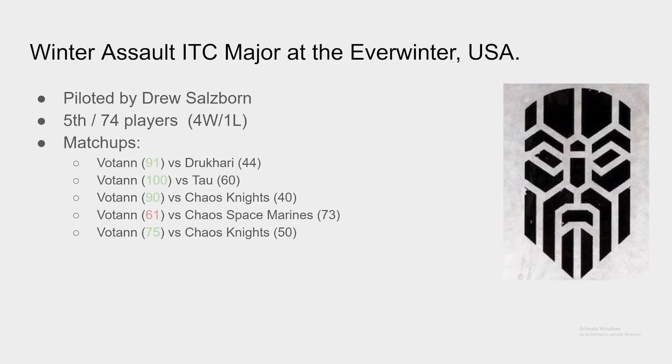Where I do think the list would have some difficulties is into armies that are more on the hordy side — and we see something like this happen in game four against Chaos Space Marines. Chaos Space Marines right now are a really strong army: amazing stat lines, really well-costed — maybe a little under-costed — units that do a lot. With Voltan having too many threats to identify on the table, especially running an elite list where you need to dedicate your army to just a few key targets, it's a little tougher to keep up with the sheer number of things Chaos Space Marines can throw at you. It was still a very close 61-73 game, but I can see why Chaos Space Marines can take the lead against this Voltan list design.